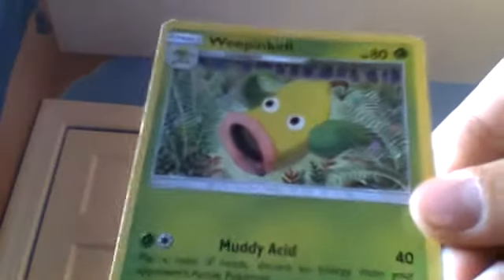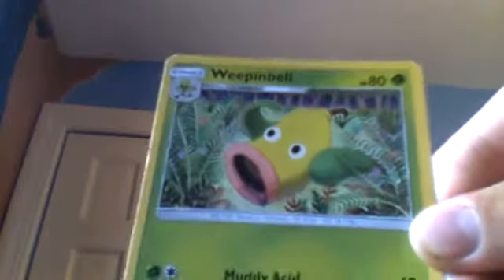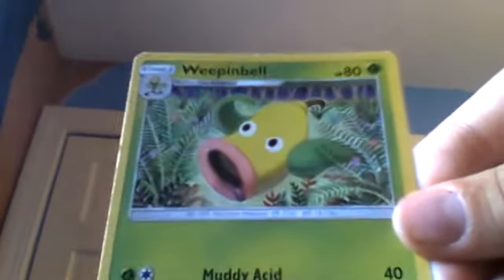And next we have an 80-health Weepinbell. Muddy Acid: 40 damage — flip a coin, if heads discard an energy from your opponent's active Pokémon. This one's really strong, this is why I had to put it in this list — it does more damage than its health.